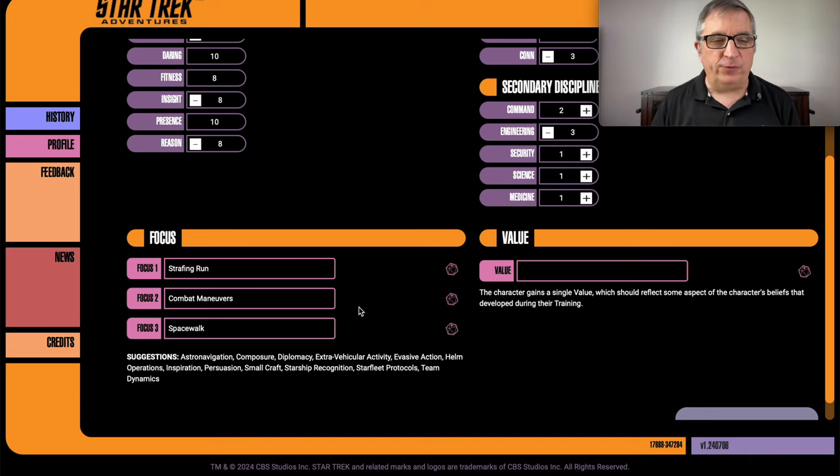For focuses at Starfleet Academy — let's let it roll: strafing runs, combat maneuvers, and spacewalks. Maybe combat maneuvers, but I'm going to change that to strategy. For engineering, he's less of the build-it-from-scratch type and more the I-can-fix-anything type, so we'll call it jury-rigging — or is it jerry-rigging? If I'm wrong, let me know.